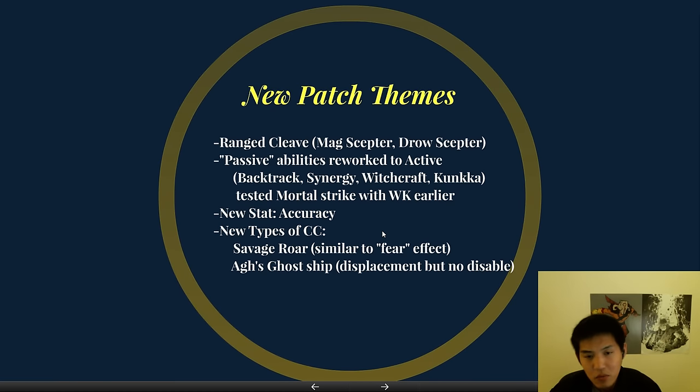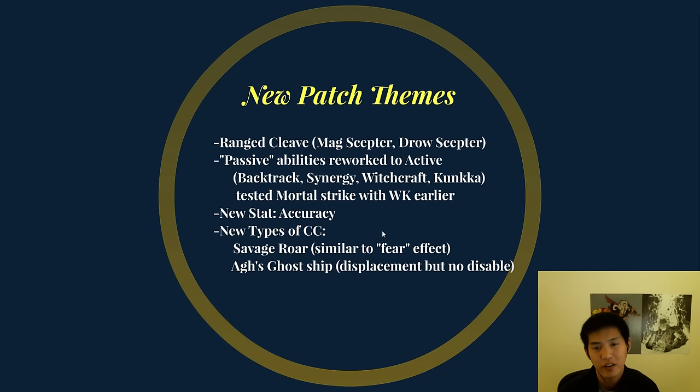And then new patch themes. We have ranged cleave — that is a thing now. Before we saw Wind Ranger get Battle Fury years ago because there weren't any better items. Now you'll actually have ranged cleave with Mag Scepter and Drow Scepter — Drow Scepter is not really cleave but it's kind of close. Passive abilities have been reworked to active abilities: Backtrack, Synergy, Witchcraft, Kunkka. Before there was a testing of Mortal Strike which got reverted back to just crit on Wraith King, but now it seems like there's a firm stance — passives should be changed.